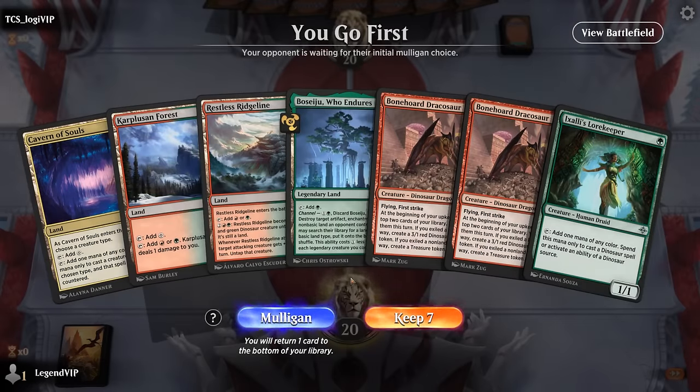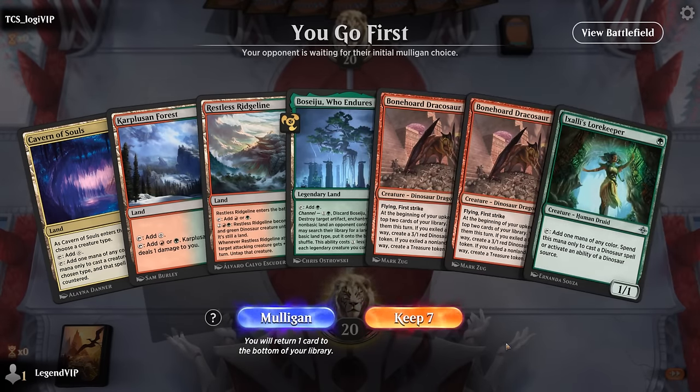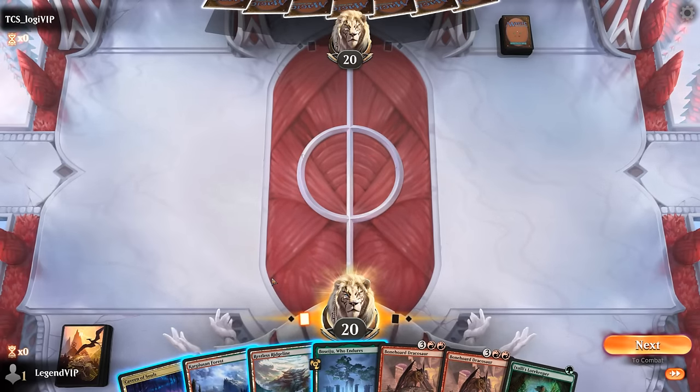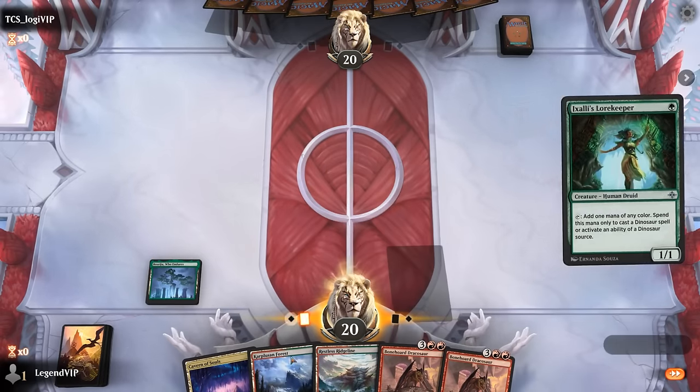Okay, we're on the play. Our hand is relying on Lorekeeper to survive to set up our Dracosaur — definitely taking a bit of a risk. Turn one, let's run out Boseiju so I don't have to take damage off Karpluzan Forest, then most likely play a tapped Ridgeline next turn. Hit for one.